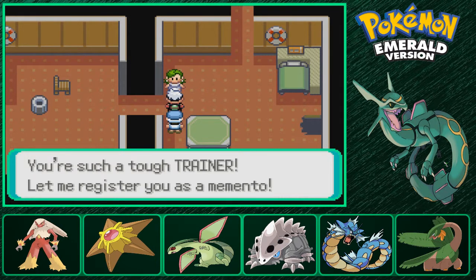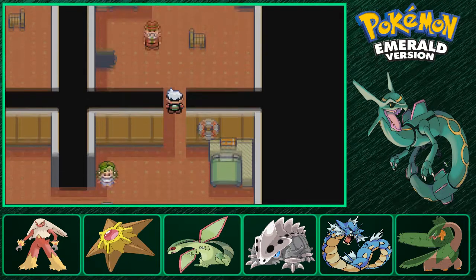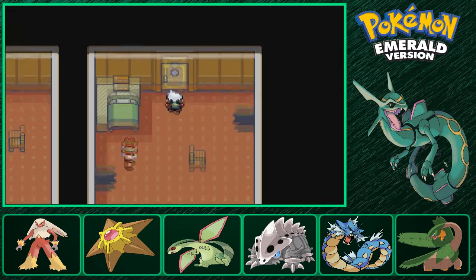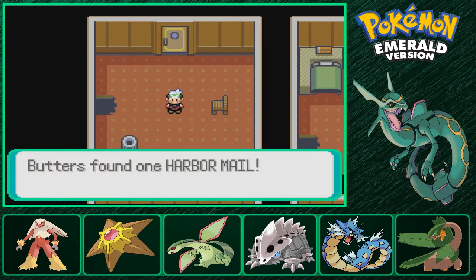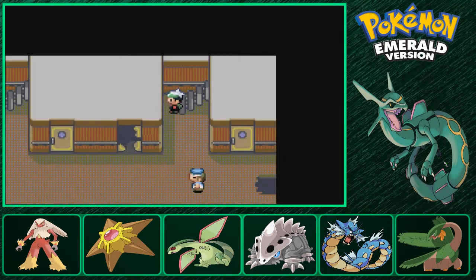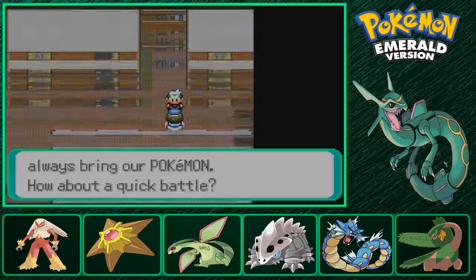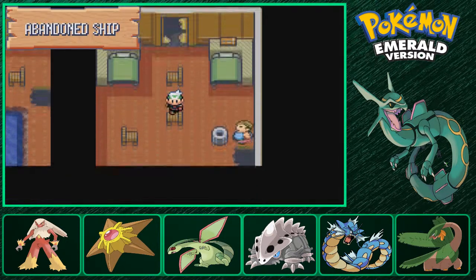The trainers had a level 25 Electrike, 25 Zigzagoon, 25 Wailmer, and 25 something else. This lady gives me her number - I'd like to come see you on this Abandoned Ship again. There appear to be other cabins. I believe that kid is a trainer. There are a bunch of items to find here, including Harbor Mail, but that's not at all why I came here. This Sailor definitely is a trainer. Level 25 Seel and 25 Machoke, and we can't get in here because it's a storage room apparently.